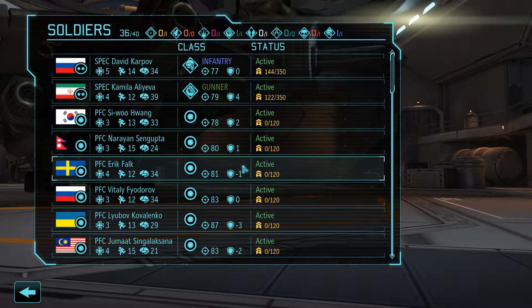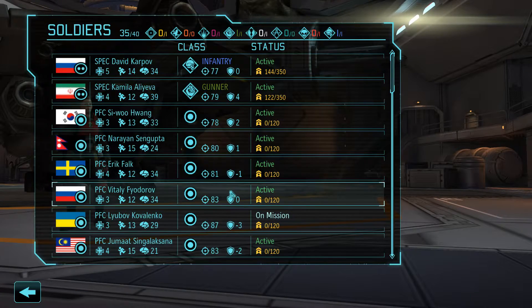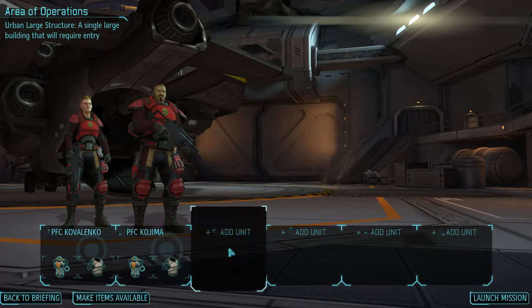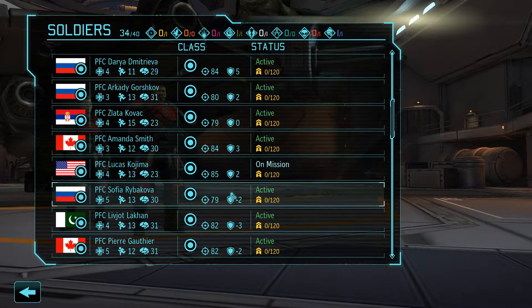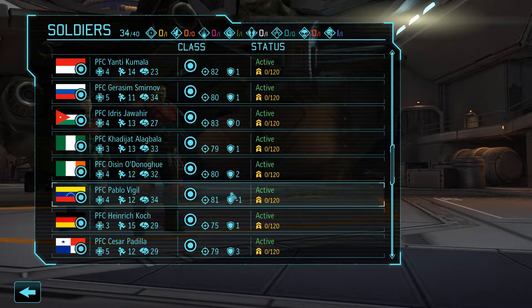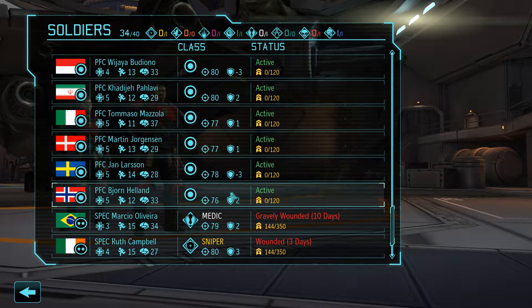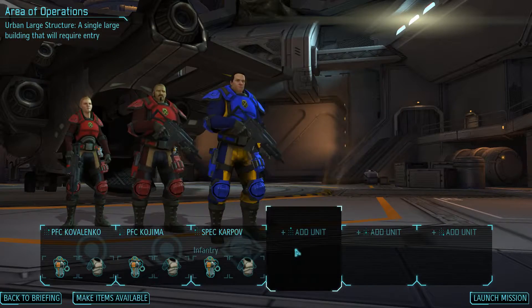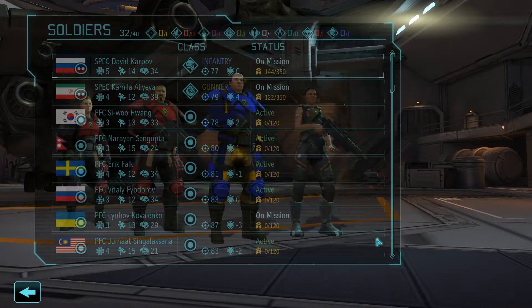We want to get our best people, so we're going to start with above 85. We have Lebov. Here's Lucas. We are using the cinematic heroes, so our heroes are very good if you notice — which is just more fun. Missing does make it more challenging, but not as fun.